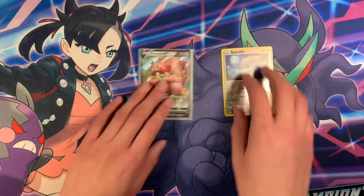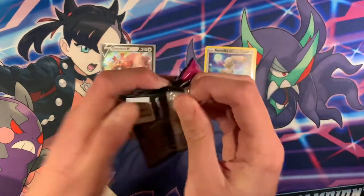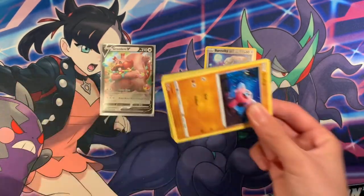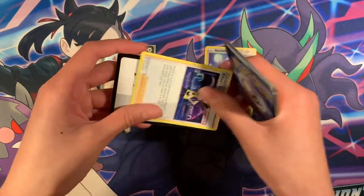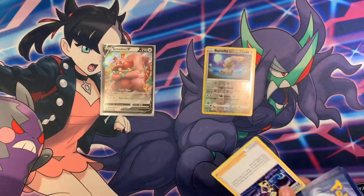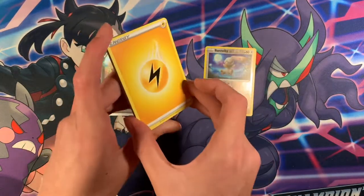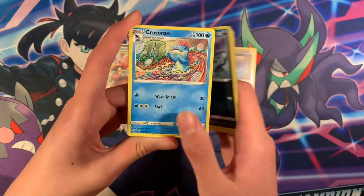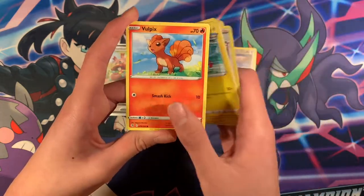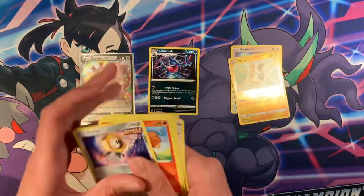Moving on to the next pack. Code card. We've got Electric Energy, Darkrai, Elesa's Sparkle, Stufful, Sinistea, Plusle, Full Grip, Meltang, Morpeko, and Toxicroak — Radical Rare, so not a bad card.